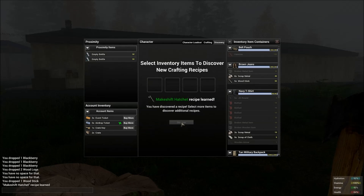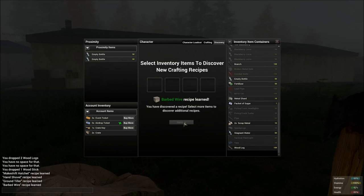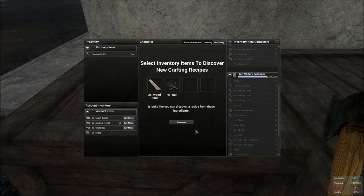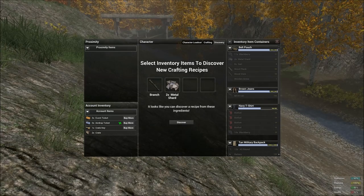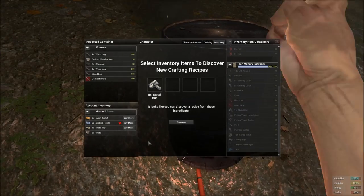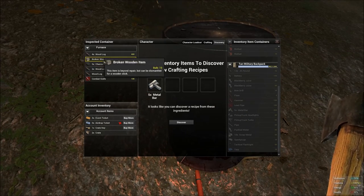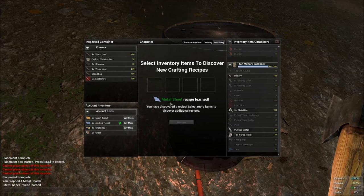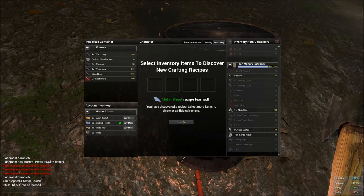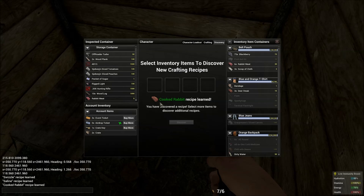By combining a wooden stick and a metal shard you've discovered barbed wire. By combining a wooden plank and nails you have discovered a wooden barricade. By combining a branch and two metal shards, and after smelting metal bars by putting broken metal into the furnace, click discover and you have now discovered metal sheets.